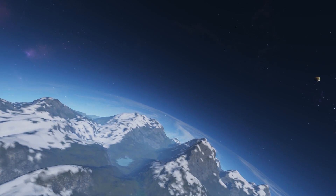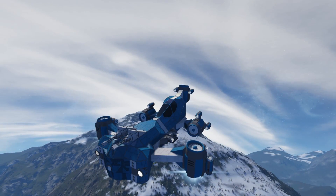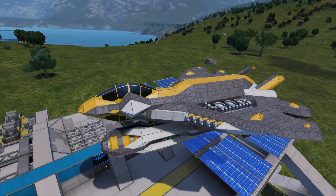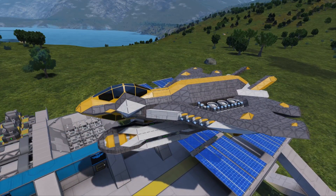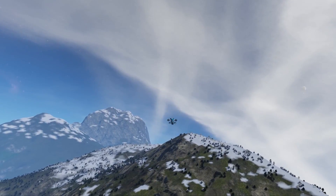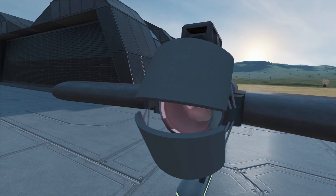It goes without saying that planets have completely changed the dynamic of Space Engineers, but the building options for atmospheric ships that come with the vanilla game are very limited, as for the most part they behave just like the spaceships we're already familiar with. Given the nature of planets, the lack of fixed wing aircraft in the game seems like a missed opportunity, but this can easily be remedied with the use of a few mods, which I've decided to do.